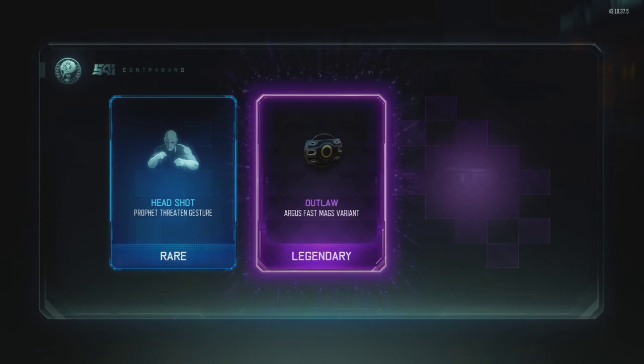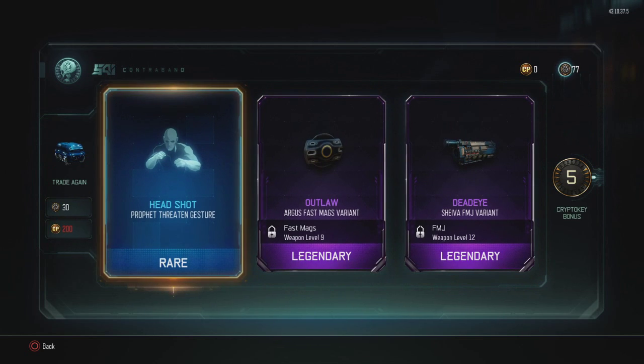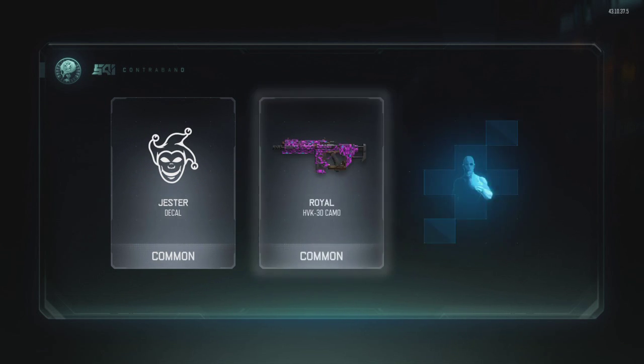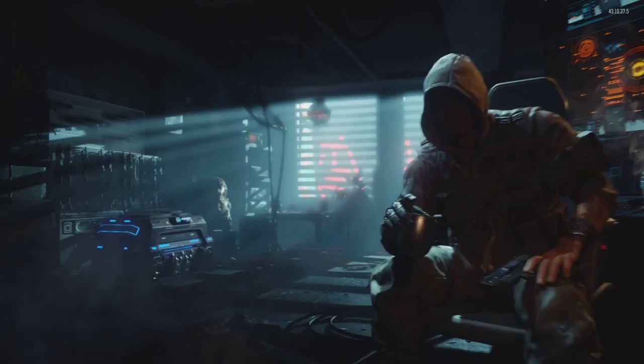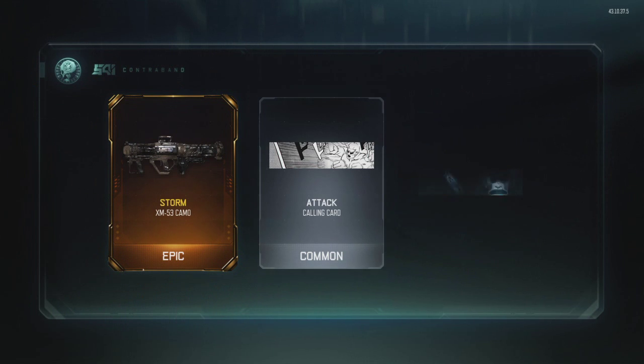I need some purple, I need some purple. Still haven't gotten any brass knuckles or anything. This was just a very, very bad supply drop. Trading the crypto keys — we got a duplicate.